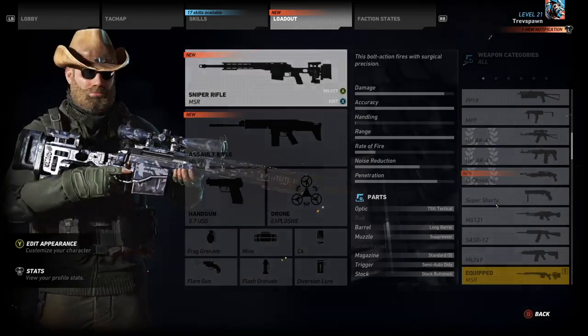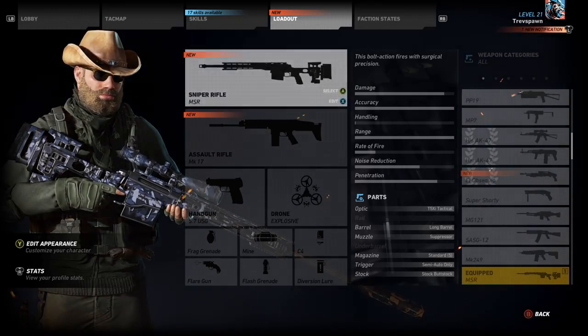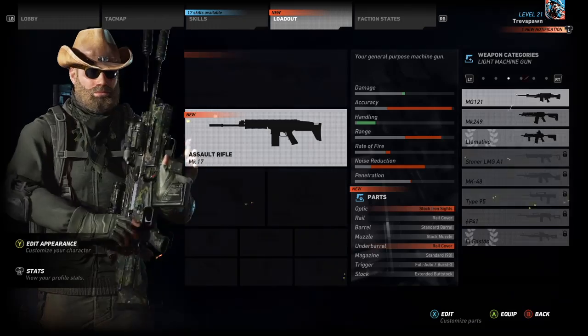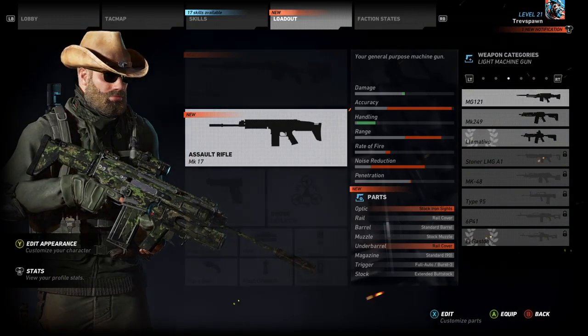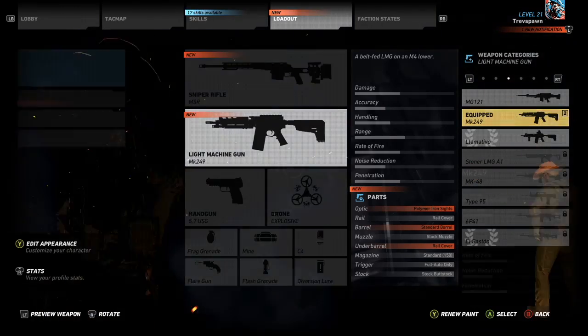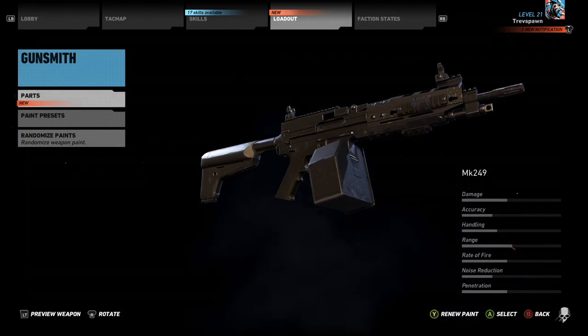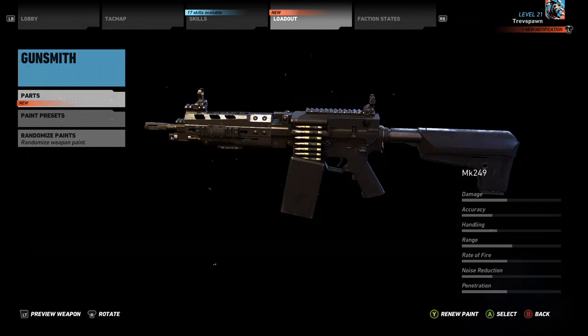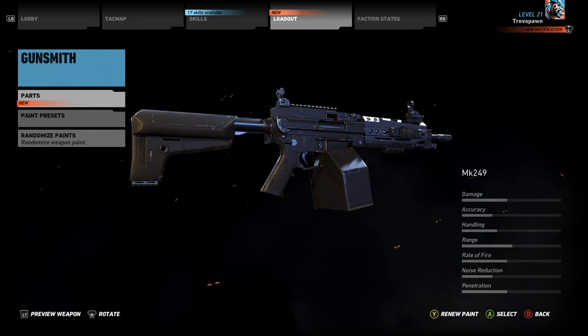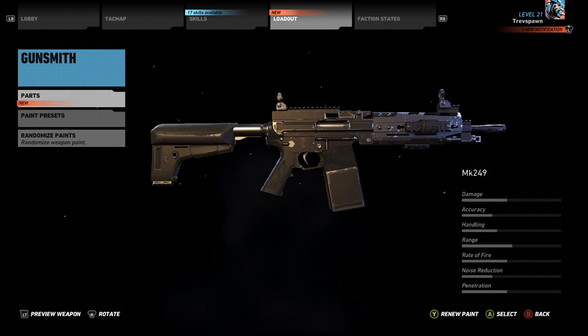So once again, this is an LMG — the MK249. Take a peek under here, cycle over and down so you can take a look at what the gun looks like. And this is it. Nice looking weapon. It's got a good box magazine. Not too bad on damage. It's a good cycling rate for an LMG. It hits pretty hard too.